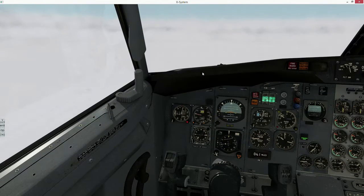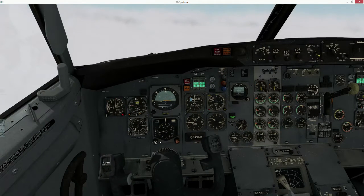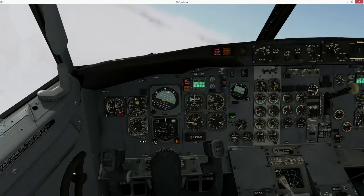Vref of 123. Cessna 265, climb maintain 5000, expedite the climb for terrain. Climb maintain 5000, expedite — Cessna 273, good rate, turn left heading 090. 090, best rate, Excel 273. Excel 273, vector through the localizer. Vector through the localizer, 273.